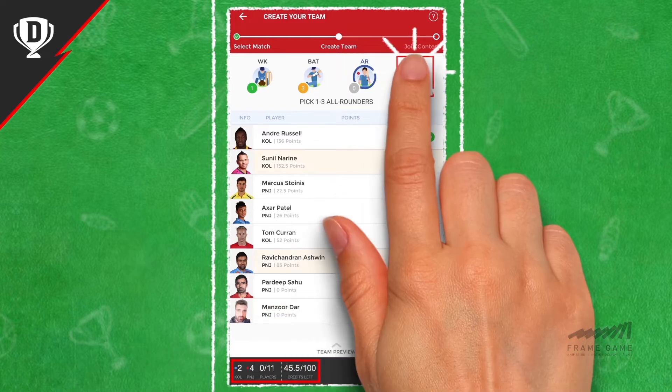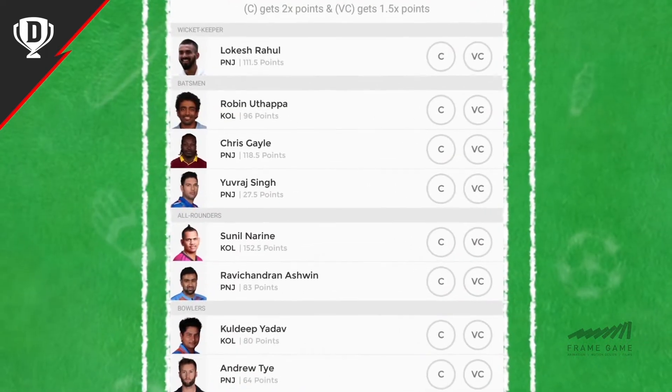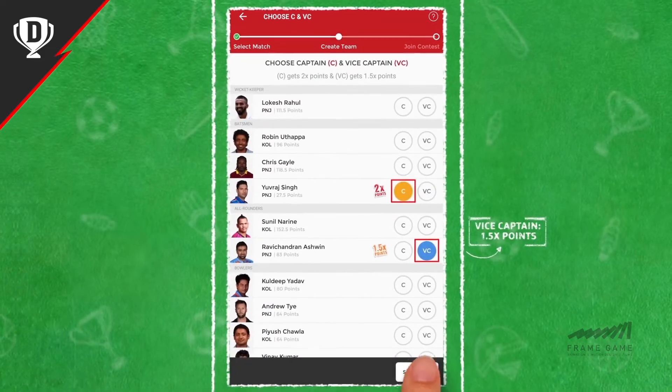Remember, you can choose a maximum of 7 players from either of the teams. Finally, choose a captain and a vice-captain. Captains earn twice the points they score, and vice-captains one and a half times the total points scored by them.